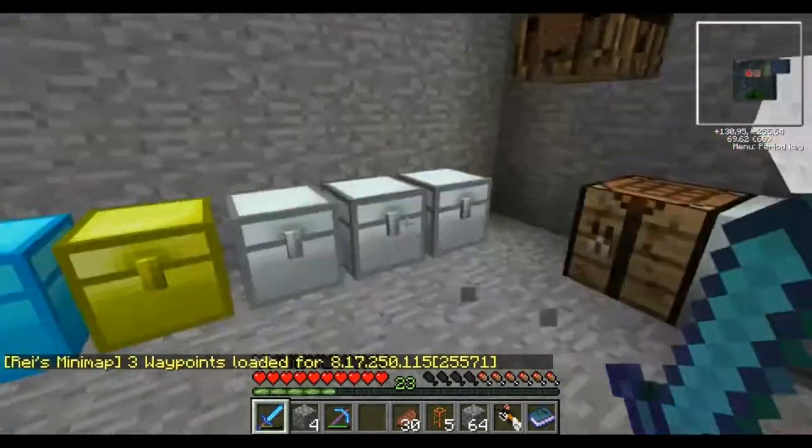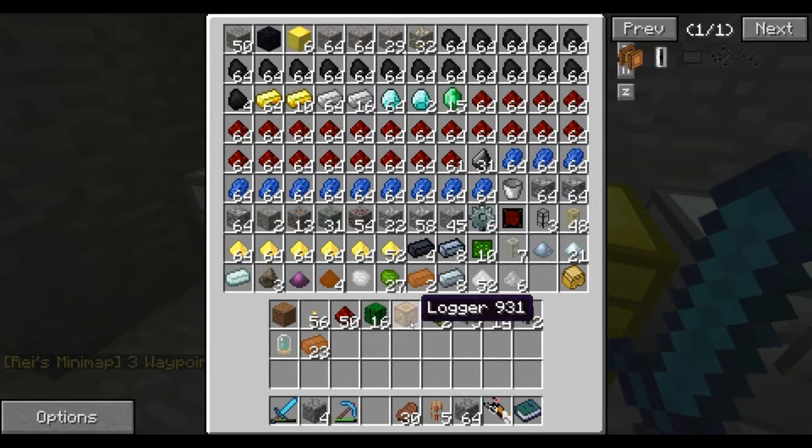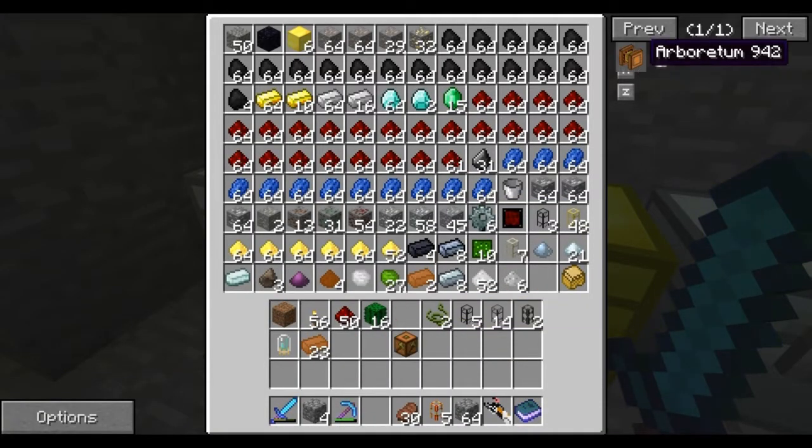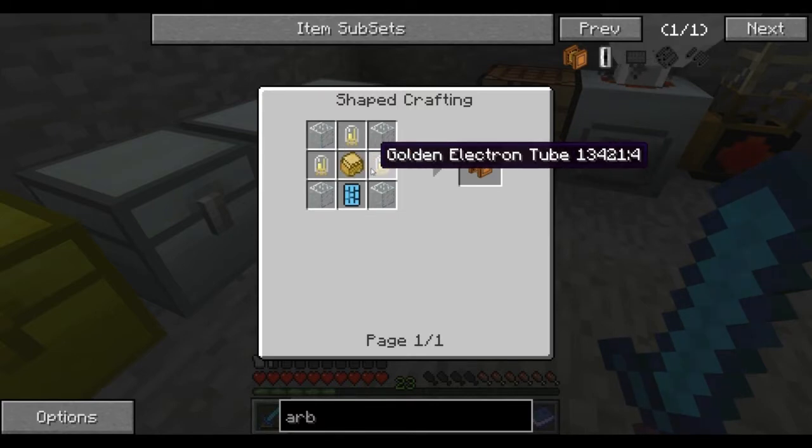I'm back. Some more of this stuff got smelted, and I actually made a logger. Now we're going to need one more thing - the arboretum. That's the actual thing that plants the trees before they grow, and the logger then breaks them and cuts them down.